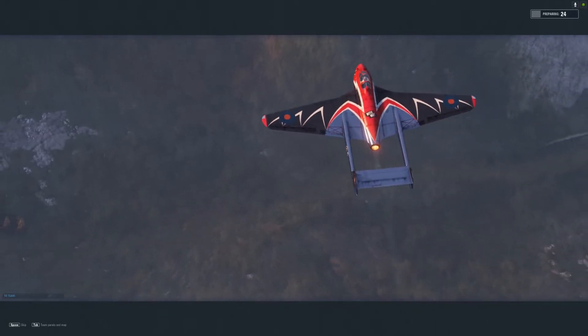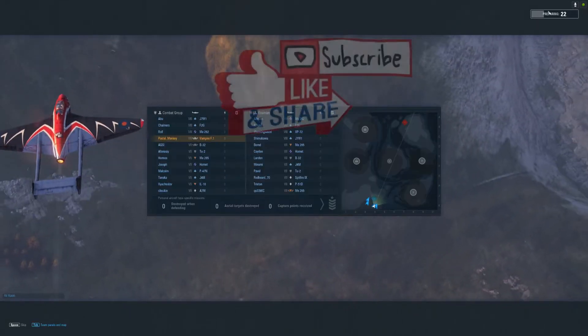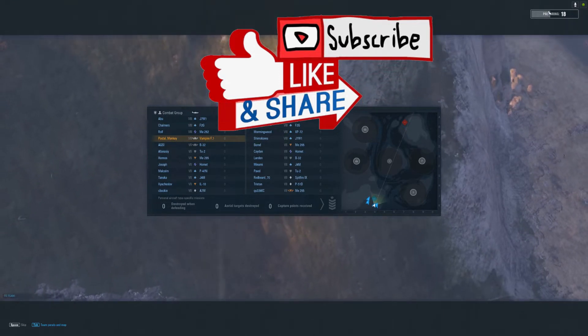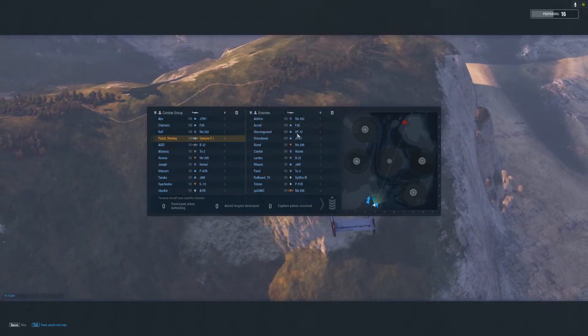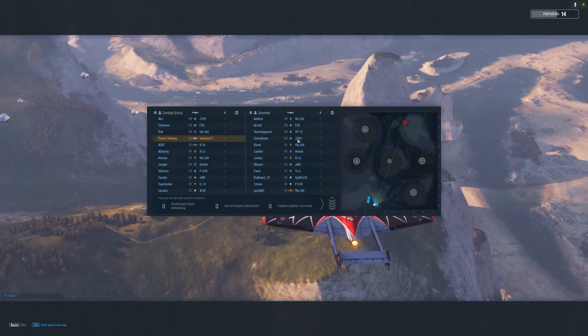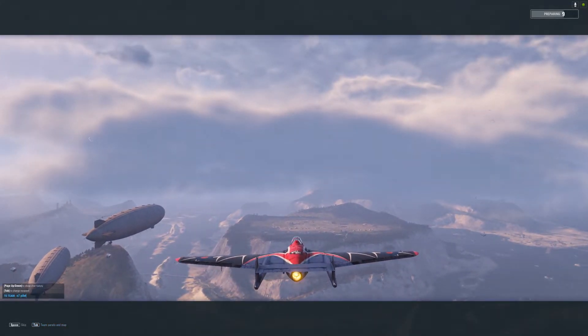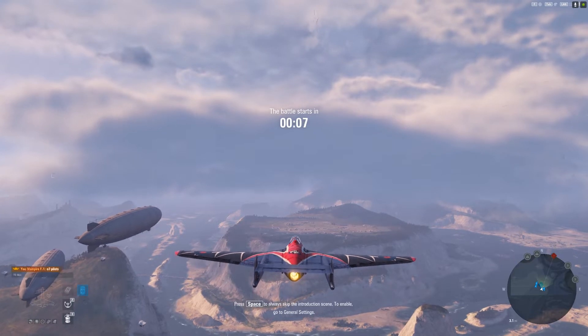Hey there, Postal here. Today we're taking out the Vampire F1 in a tier 8 battle. He's in a very strong plane now that they've upgraded the guns on it. Well, I wouldn't say it's a strong plane, but it's certainly a better plane — it's an enjoyable plane. I like it.